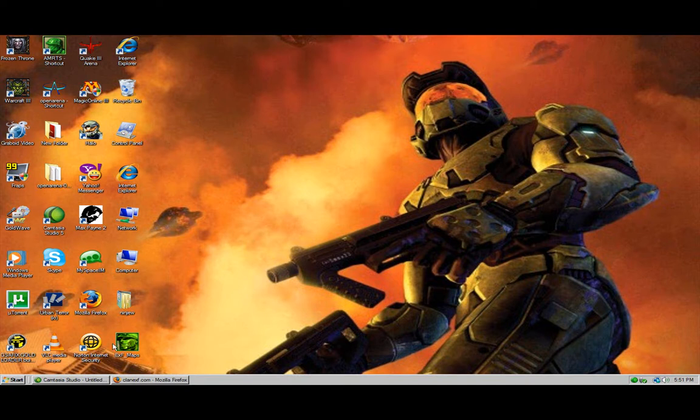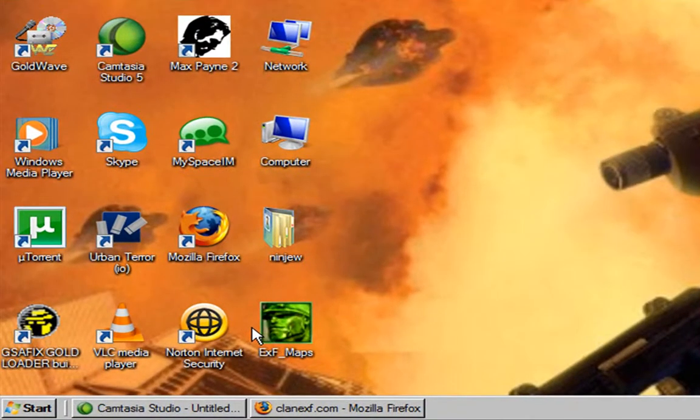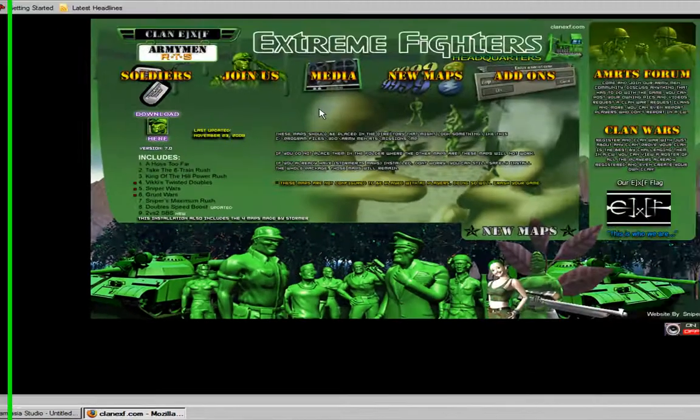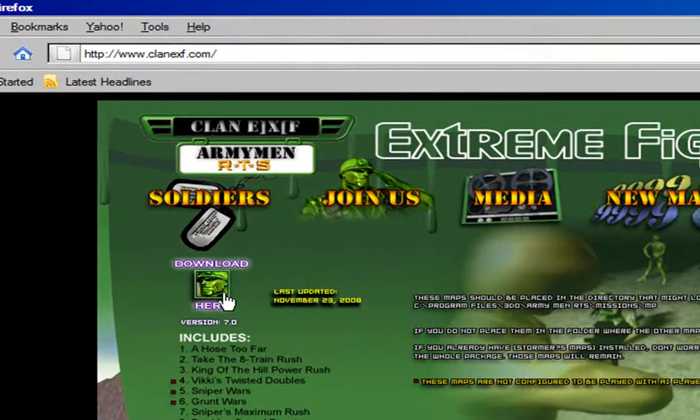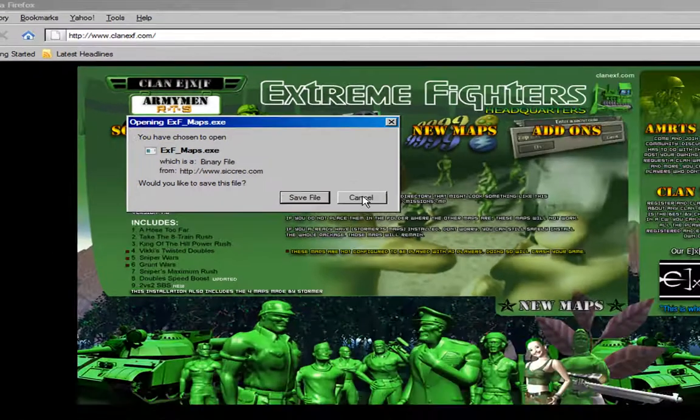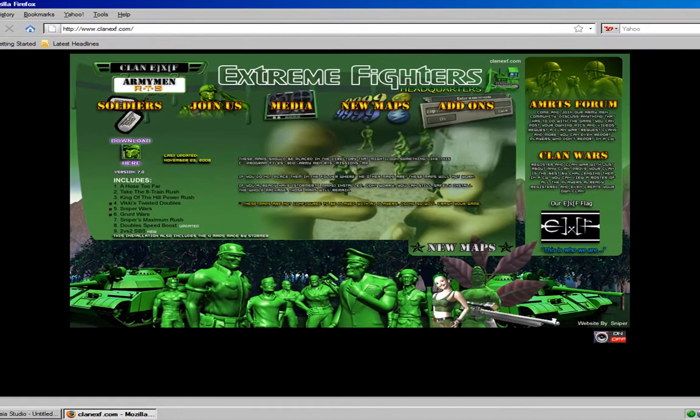This is going to be a tutorial on how to install our maps onto your RTS multiplayer folder. First we have to go to clan.exe to get the maps. Go to here and then new maps, click download. Lucky for you I already downloaded them so you don't have to wait.